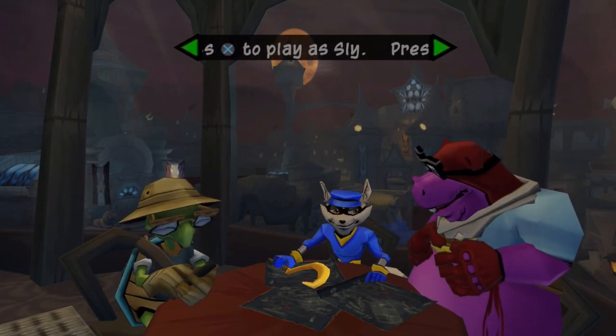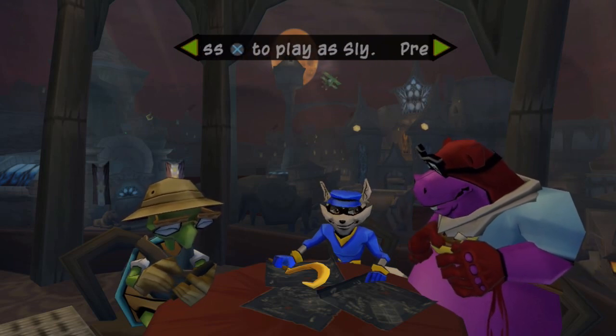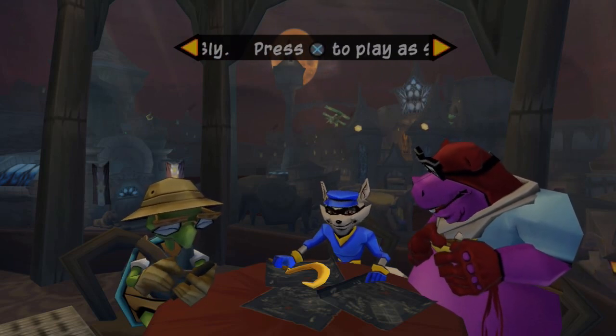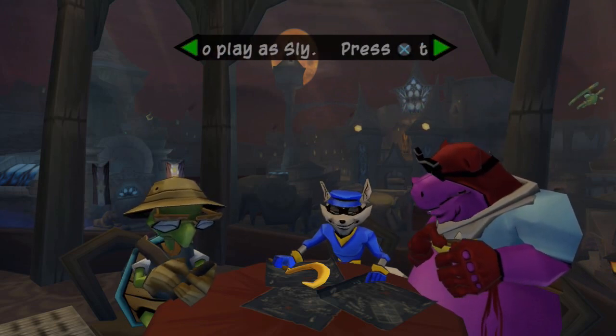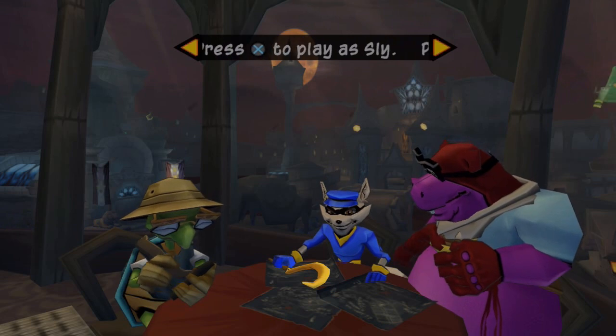We went into the crypts and got ourselves some bad mojo. We possibly violated the Geneva Convention by kidnapping the head of security over in the Contessa's castle and tortured him so that we could get some security codes for the place.